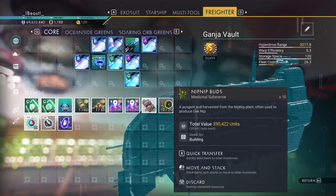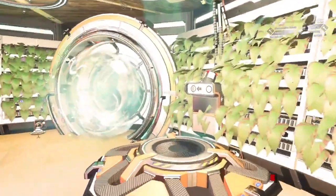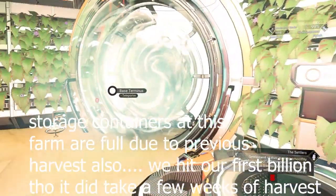We've got our beautiful nip nip — inventory is full in the exosuit, some in the starship, and a whole 10 stack in the freighter. I'll also mention that any storage container setup we have going on at this base is gone. But I'm out — see you, let's keep it beast mode.